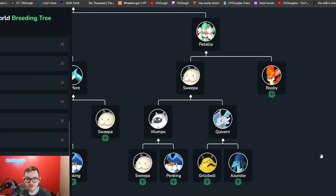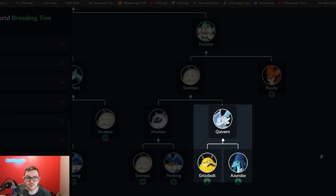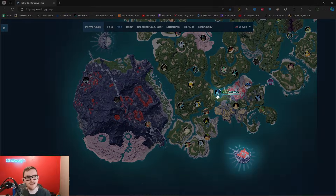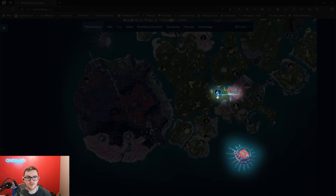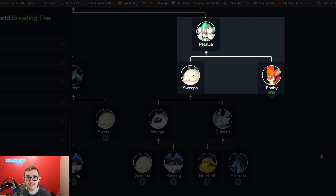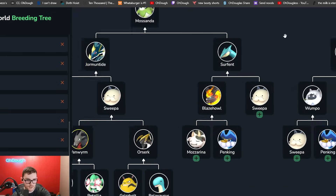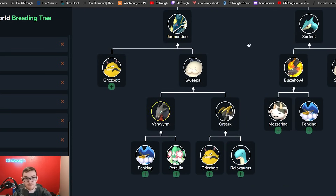For starters I suggest going to the right side of the breeding tree. Get yourself a Sweeper and a Penking and make a Wumpo — Wumpo is a great transporter and good for lumbering as well. Then make a Quiverne using a Grisbolt and Azerob; both pals can be farmed at Sanctuary One. Azerob also has a boss form around level 17. Wumpo plus Quiverne makes a Sweeper, and then combine Sweeper and Ruby to get Patalia, which is a pretty good gardener and planter.